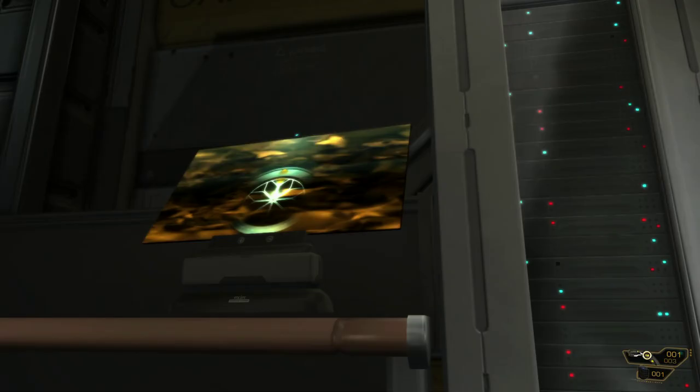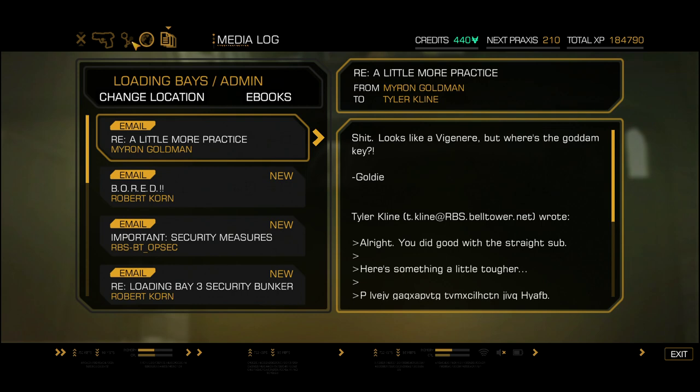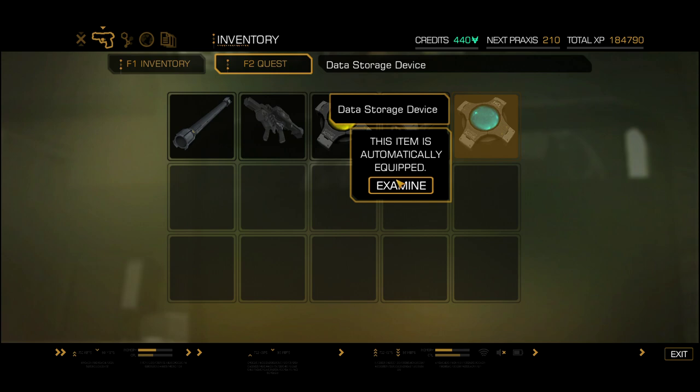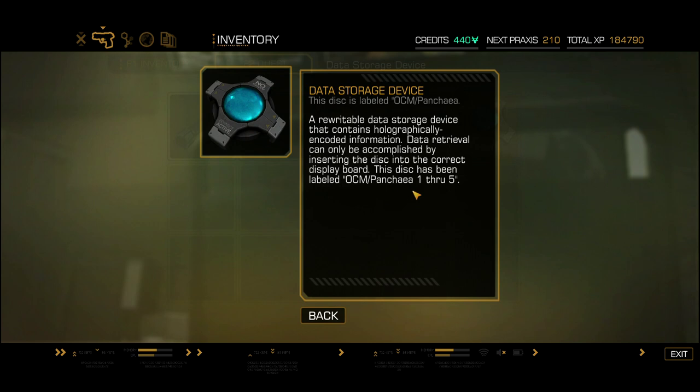I'll take your storage device. See, you've got to go to your inventory. We have a data storage device much like the one we got from Keitner. This one will let us — or rather Corporal Alan Tyler's biometric data — onto the security mainframe. Which is important. And this one seems to have information about OCM Pancia, one through five. Interesting.